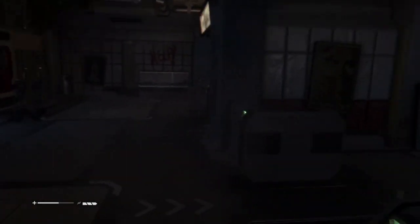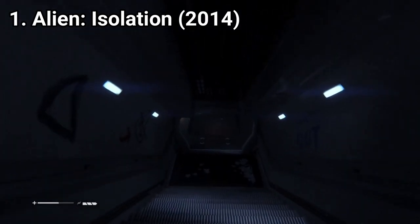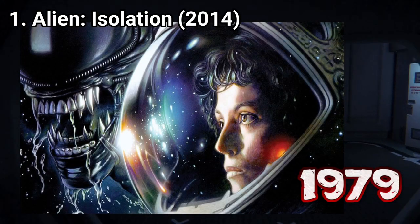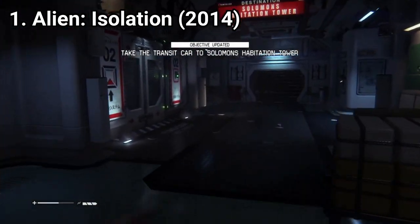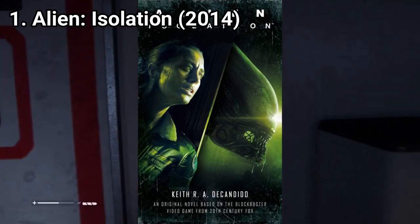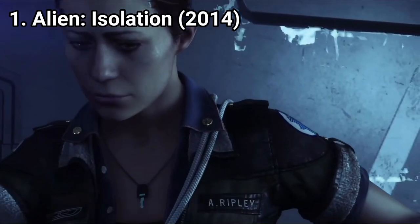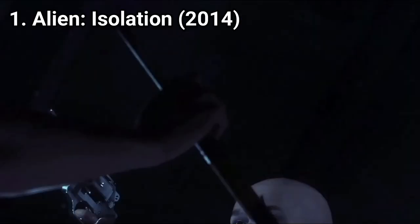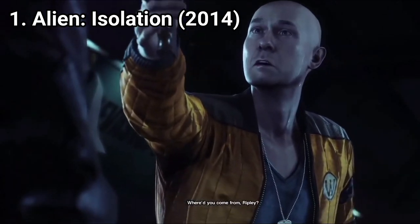Alien Isolation is a masterpiece. It's a survival horror game made as a tribute to the first Alien film that came out in 1979. Alien Isolation is based on the novel with the same name, written by Keith DeCandido. Here you don't play as Ellen Ripley, but as Amanda Ripley, Ellen's daughter, that oddly enough works on a similar ship as her mom used to.